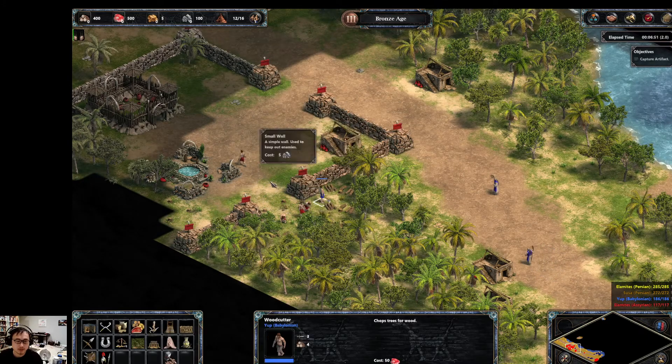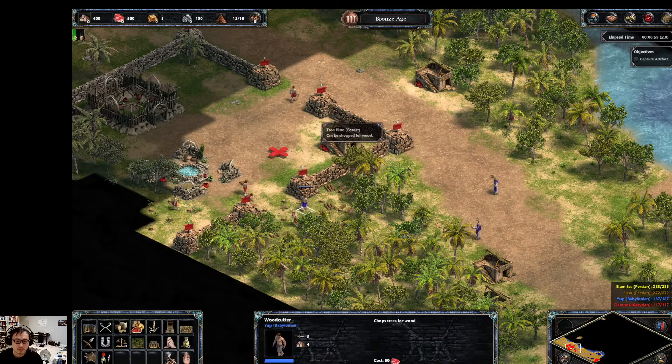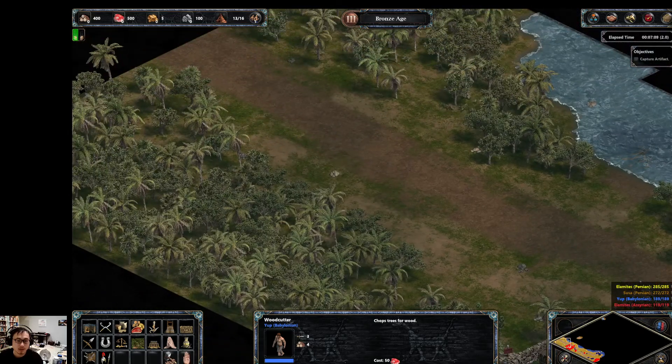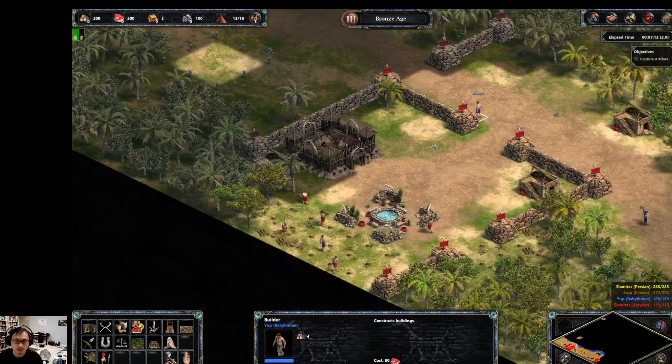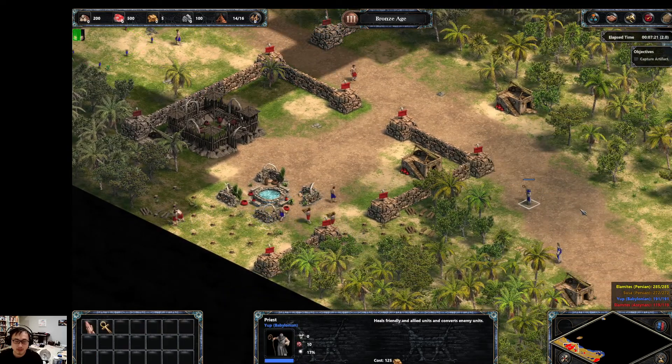It's a very slow start to the level. Take this guy and escape. From here you can actually build a town center, which is great. Now you can get your economy going.